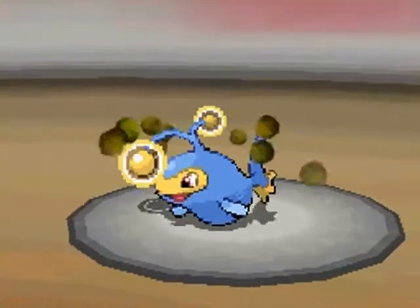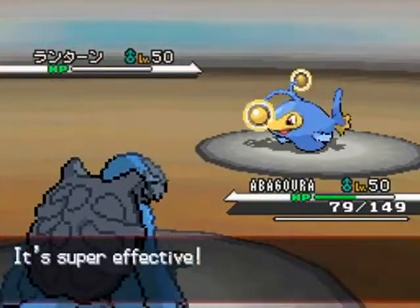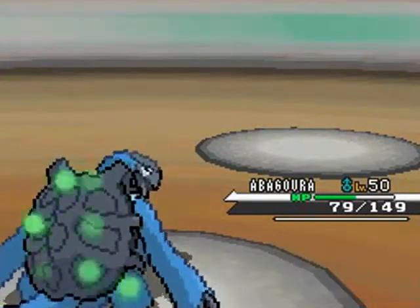He sends in Lantern and as you can see, if I out-slow a Lantern then I definitely out-slow a Porygon Z. I do manage to get the second KO and this battle is going pretty well for me.